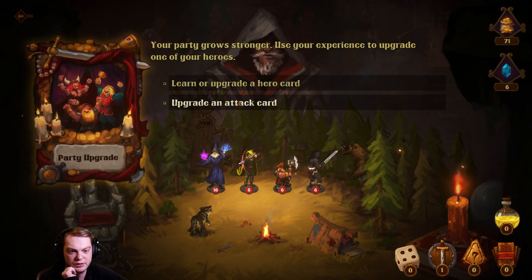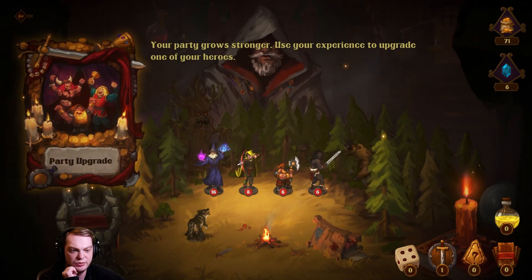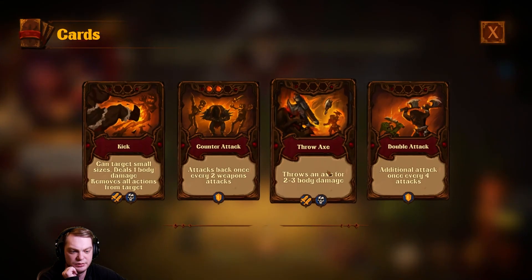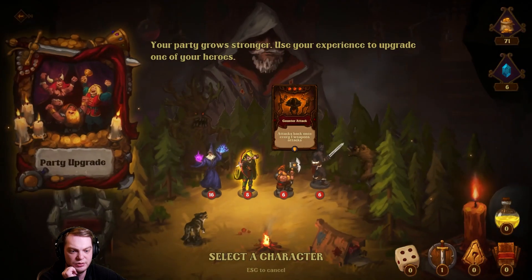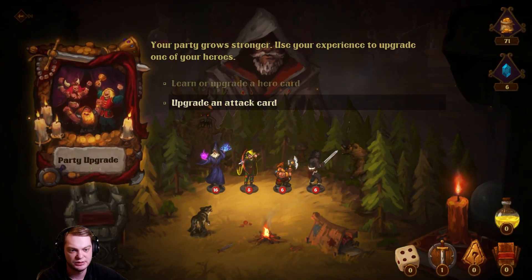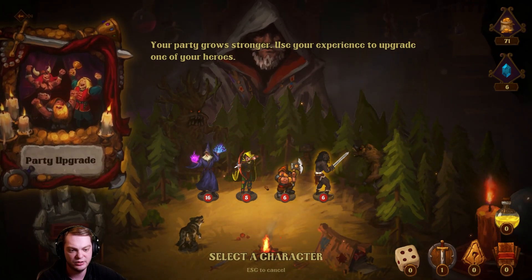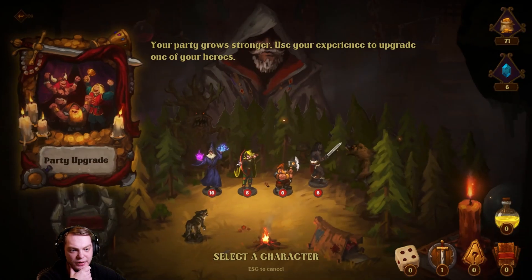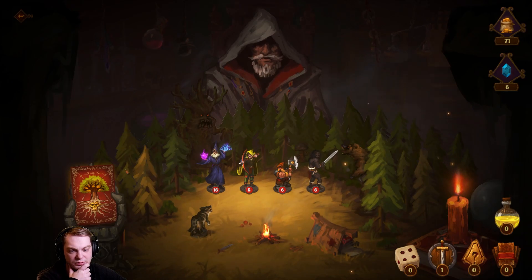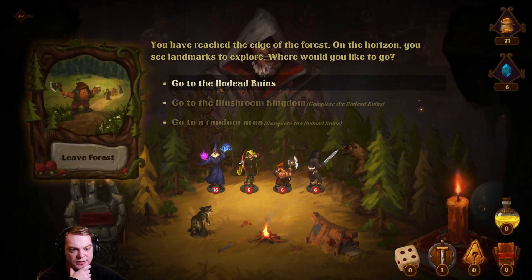Learn or upgrade a card — a hero card or upgrade an attack card. Let's upgrade a hero card. We'll choose this hero and now we counter attack whenever we hit. Then upgrade the barbarian and leave the forest — go to the undead ruins. I only have the undead ruins as an option.